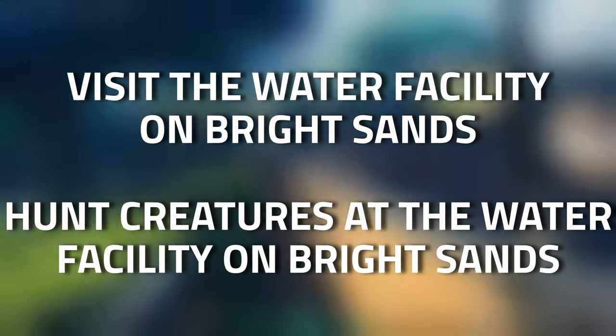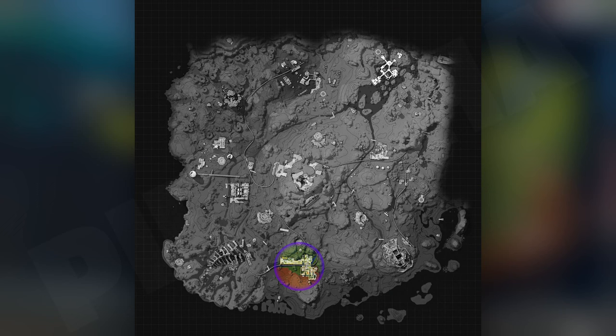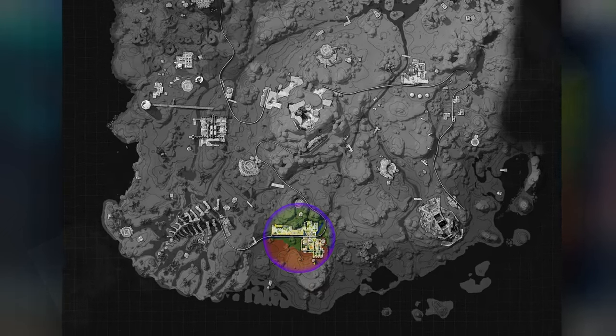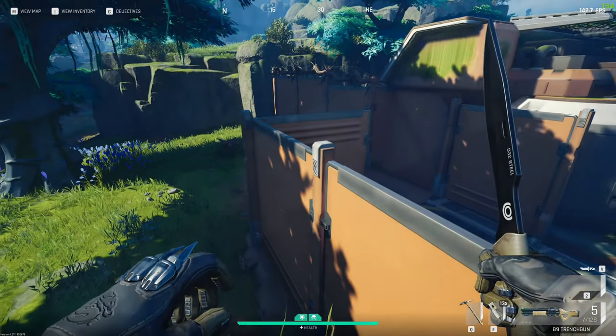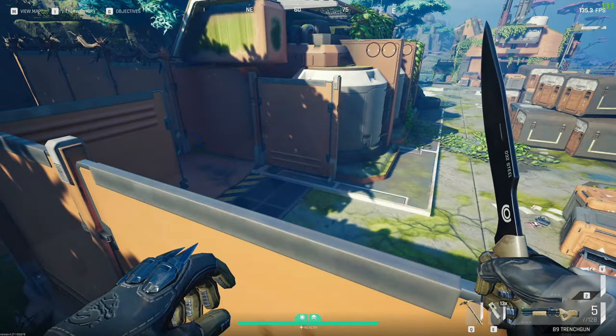Here we are at the water facility, which is south of the entire map. It is just next to the base camp — just south of the base camp, east of the swamp camp, and west of the science camp. Now there are a few different partitions; we are at the very western part of the map.